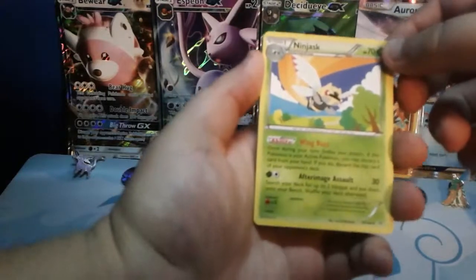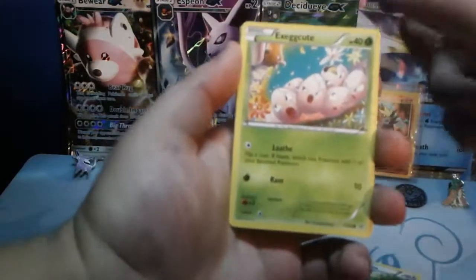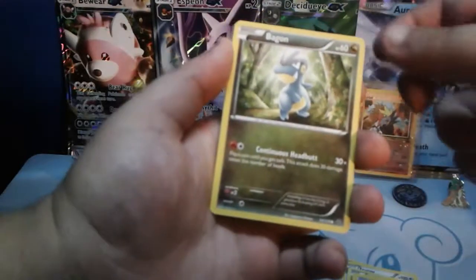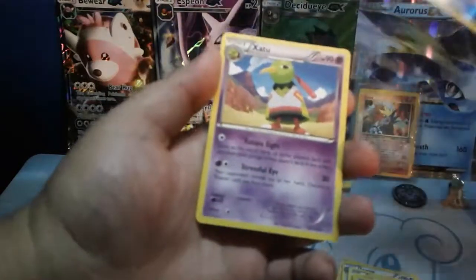I hope you guys are going to enjoy that too. So here's a Ninjask. We got a Skyfield — Skyfield's a great card. Pharaoh. Execute. Taylo. Electrike. Bagon. Nincada. Healing Scar for the Verse. And for the rare, a Xatu.